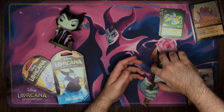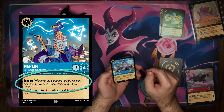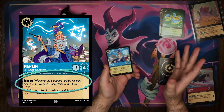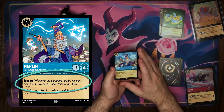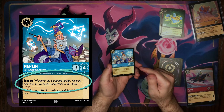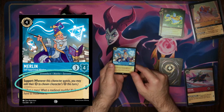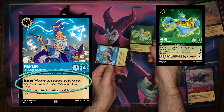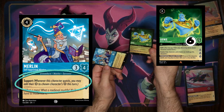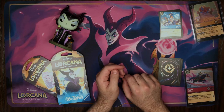The next character ability is Support. We have our Merlin, Self-Appointed Mentor, from the Sapphire deck. What Support allows you to do is, when this character quests, they will add their strength to another character's strength for that turn only, which means it's only useful if you plan on challenging with a different character. So if I quest with Merlin, I can add 3 strength to Genie's current strength of 3 for a total of 6. If I then challenge with the Genie card, he'd deal 6 damage instead of just 3. That's the usefulness of Support cards when you want to do a mixture of questing and challenging.